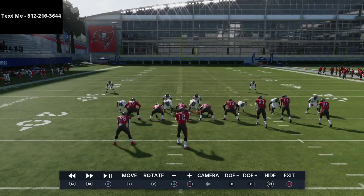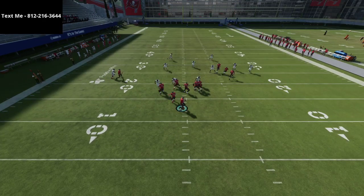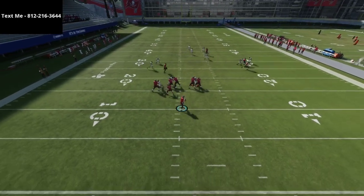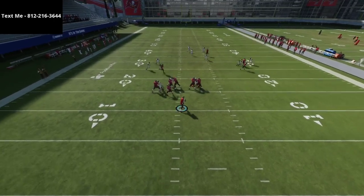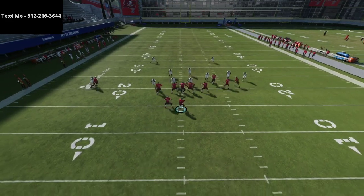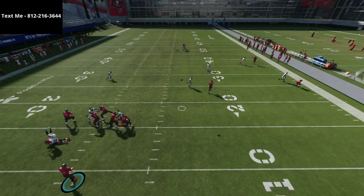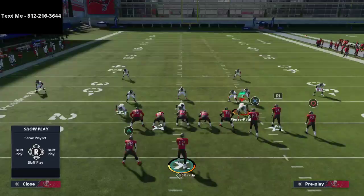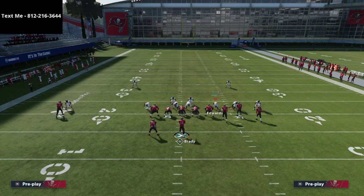I really like this against trips sets — bunch or trips tight end. In the instant replay, watch the match coverage do its job. The quarter-flat takes the out route, the outside quarter takes the receiver, the tight end is double-teamed up the seam, and the only route you need to user is the drag — that's where your user is. The three-rack could also be down in that area. This defense is super incredible against a lot of what gun bunch wants to offer.